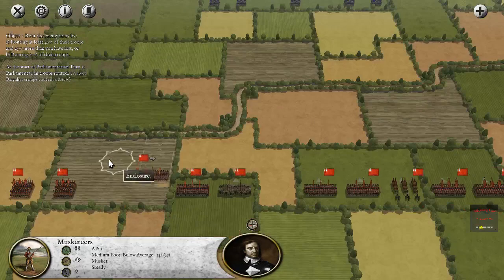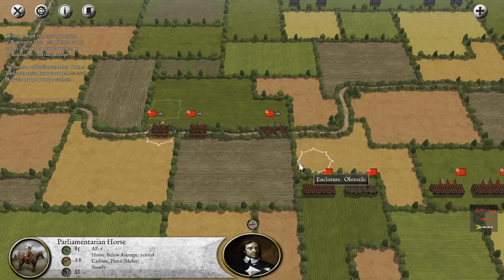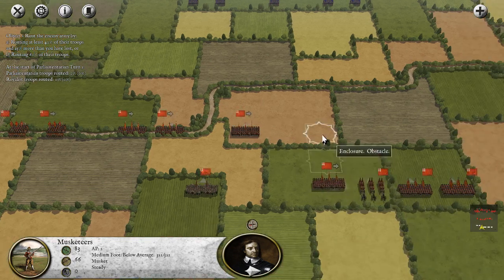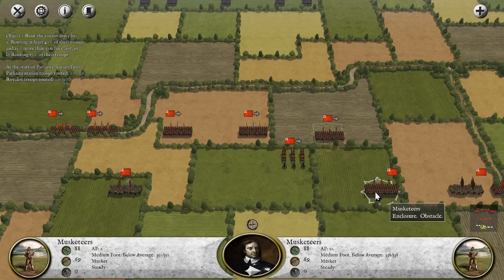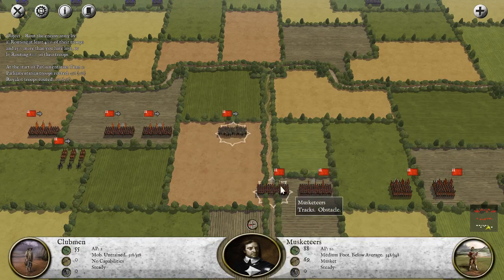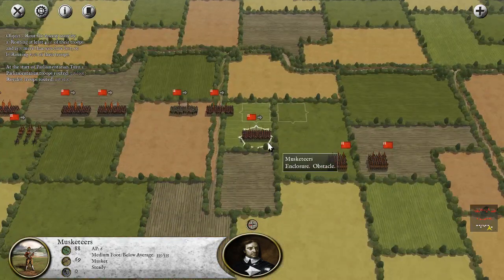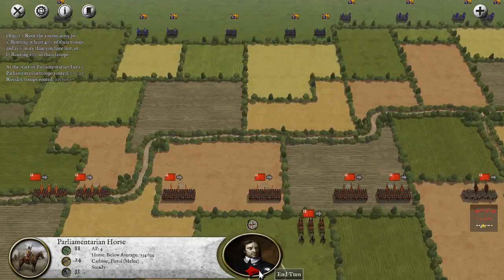We want to get into the enclosures and take advantage of these hedges. It looks like we do have two Parliamentarian cavalry units, but I don't think they're going to be much help. I'd like to break through to this hedge over here by the road if possible. We might not have enough time — the enemy might get here first, but we'll trot forward.